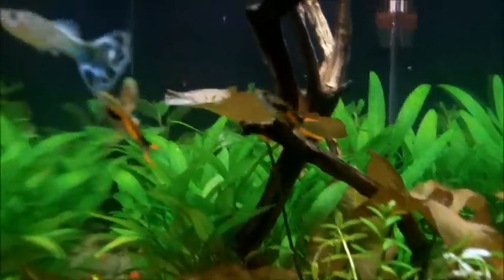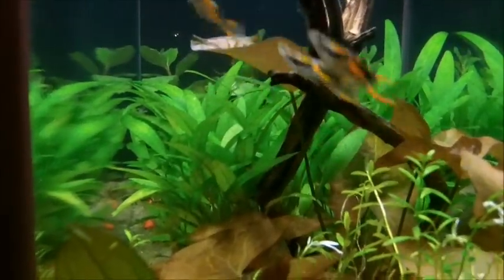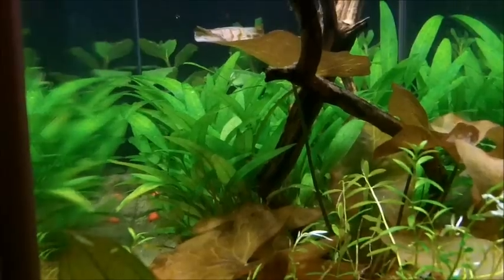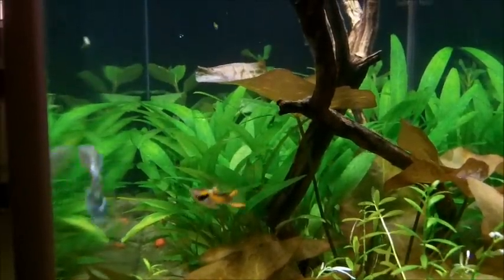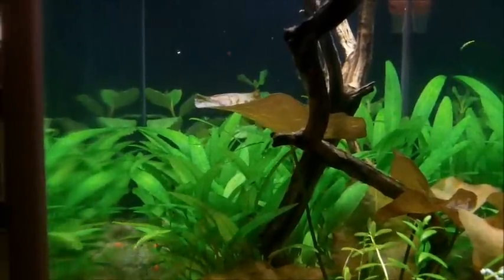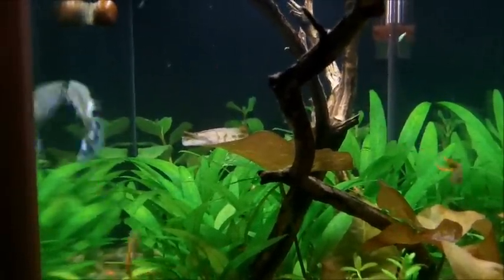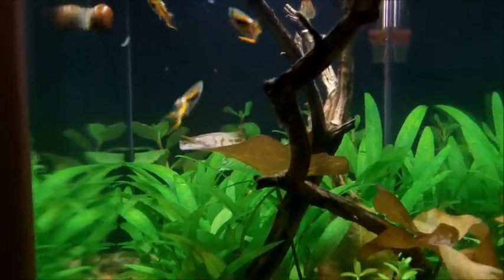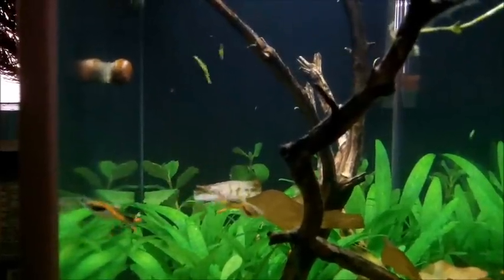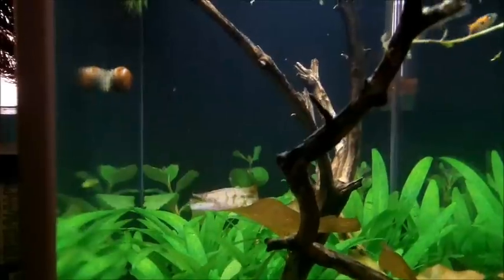I've got to get some root tabs for the swords and crypts, but so far they're doing really good. I'm just dosing a little bit with a CO2 additive and a plant food. I do the CO2 every night, and the plant food maybe three to four times a week. I just did a water change on this, so you can see a lot of debris floating around from where I pulled up and replanted the plants.